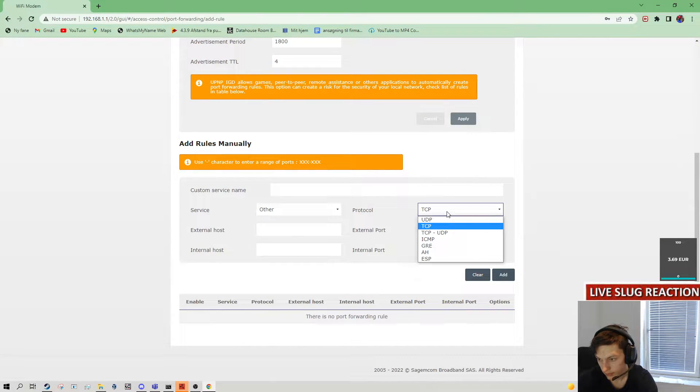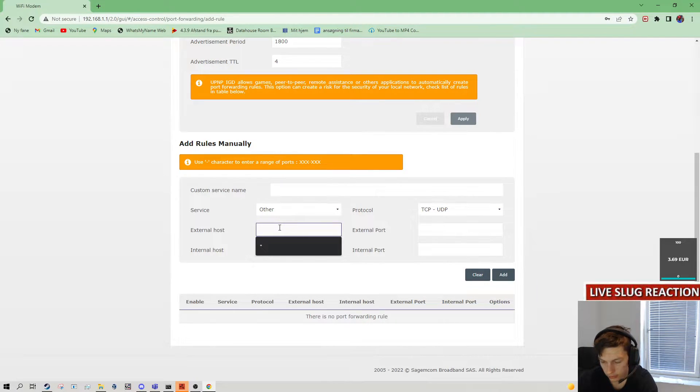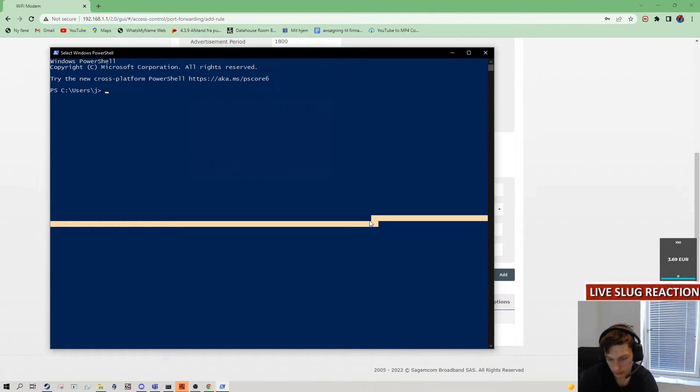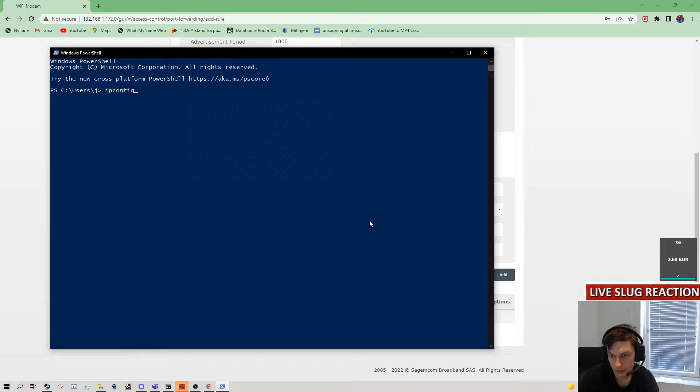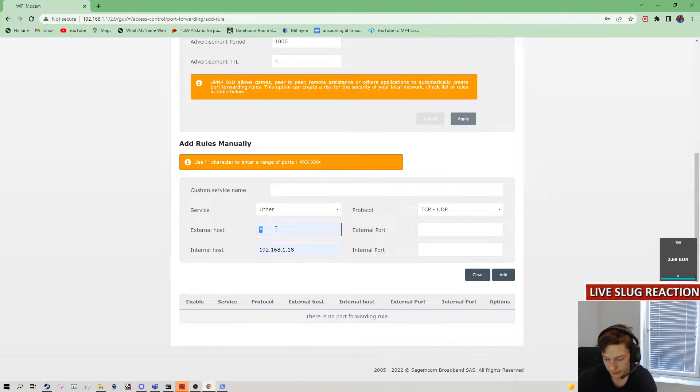Now we set it to TCP and UDP. For the service, the external host will be a dot, and the internal host will be our computer. This is my computer's IPv4 address, so we put this in here. The dot just means the external host is open to everyone — anyone can join. If you only want your friend to join, you just type in his public IP.